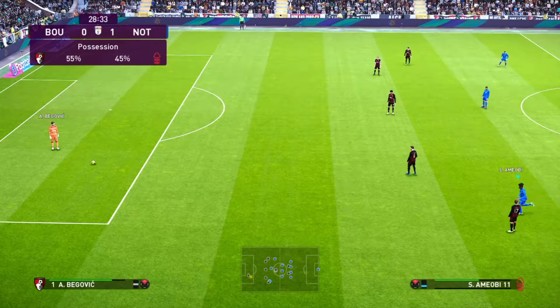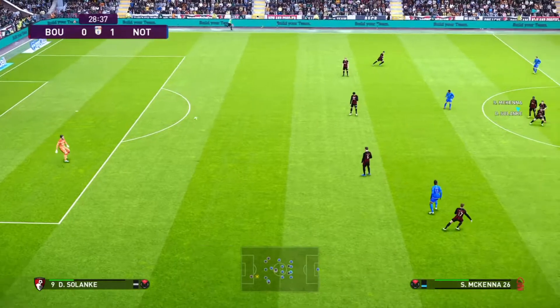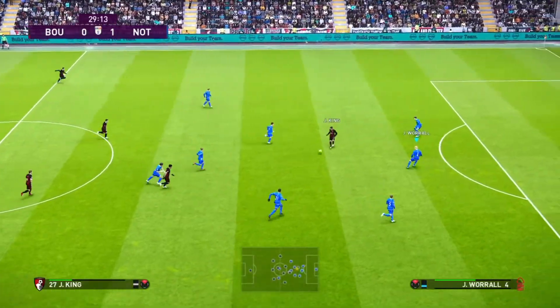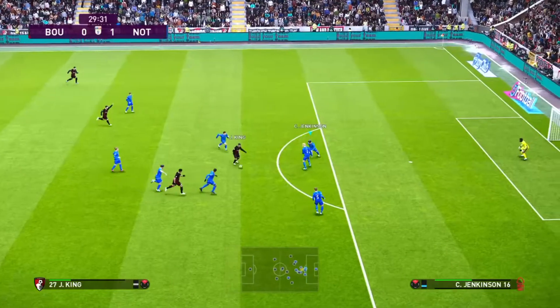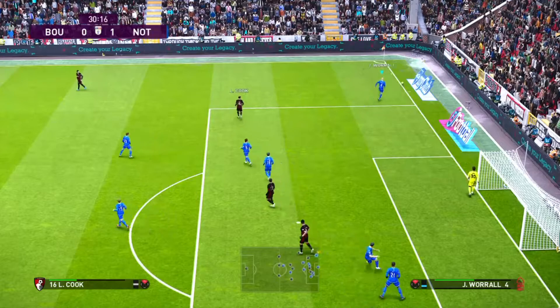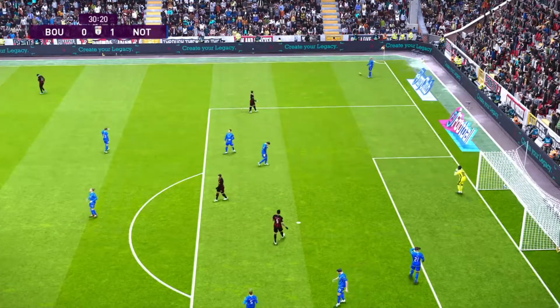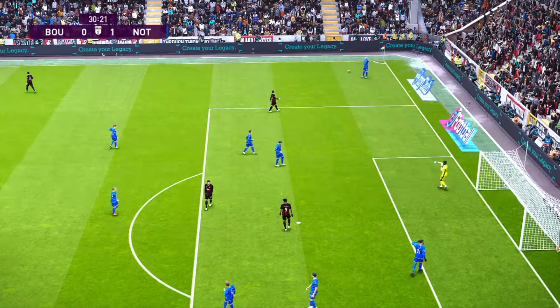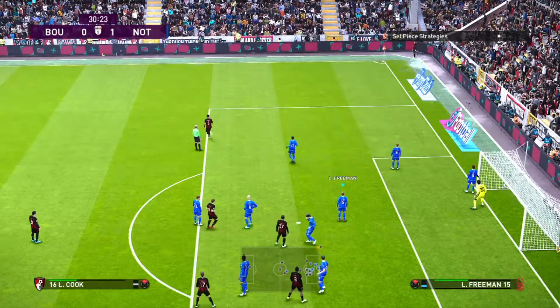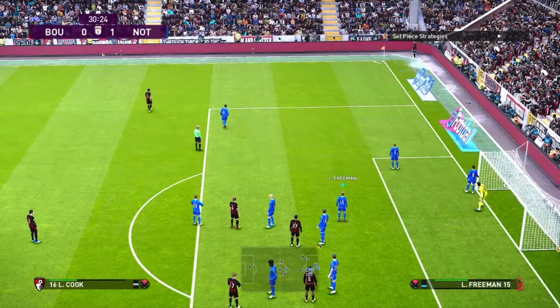Begovic plays it up the centre and it's flicked on to Josh King very nicely. He's got five men around him. Takes the shot — and my word, the goalkeeper forced into an athletic-looking save as he dives low to his right-hand side. Strong hand there, pushing it away, and it goes out for a corner. Come on, boys — clog out, heads on this.